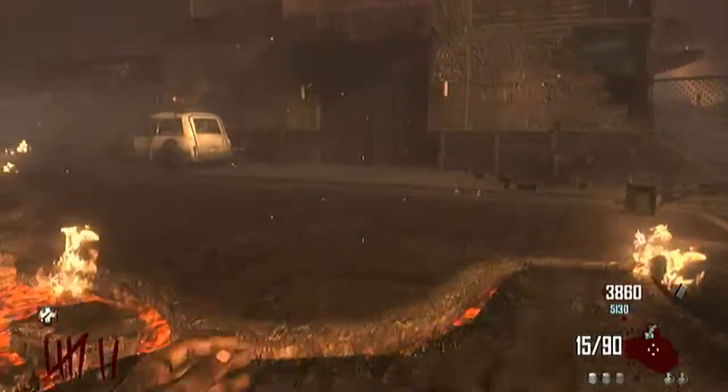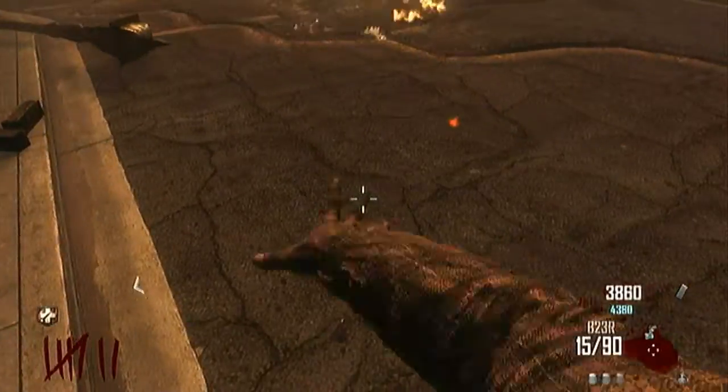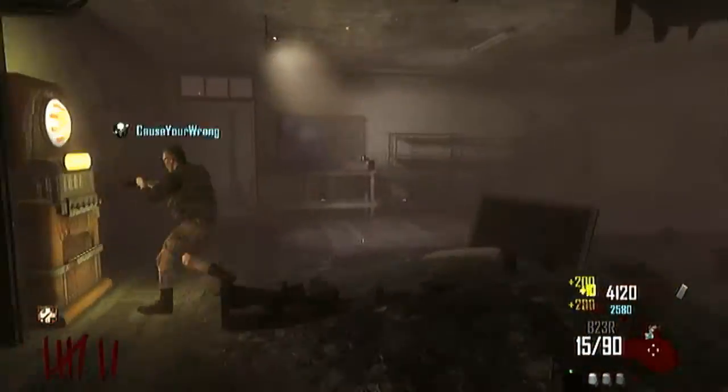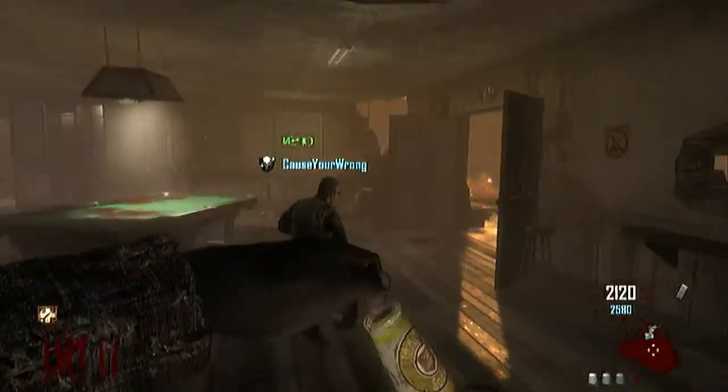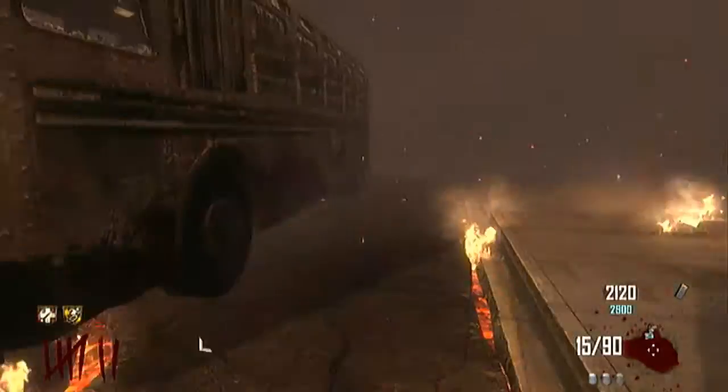The other thing you want to do is come over here to the bar and buy Stamina Up, so you can sprint faster, because you will be running into the smoke and you'll have to deal with those little denizens of the forest, or whatever they're called.